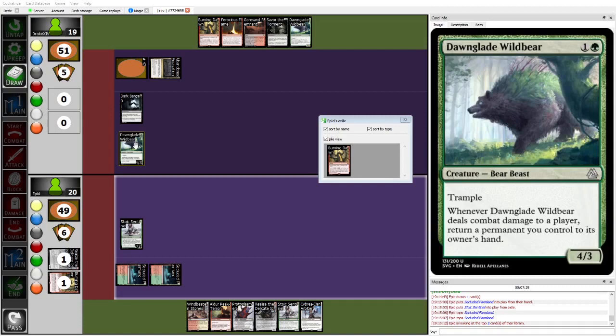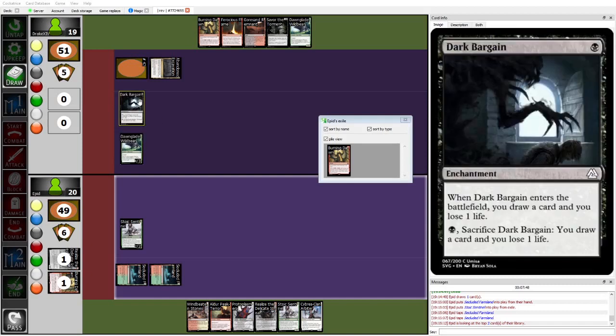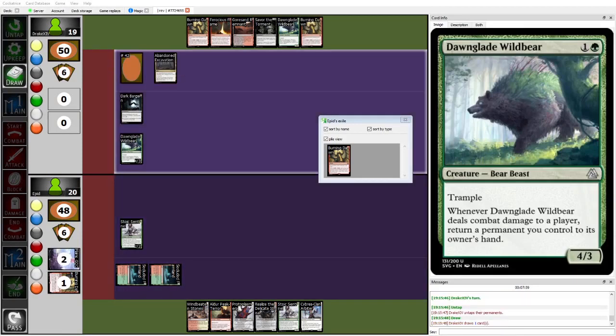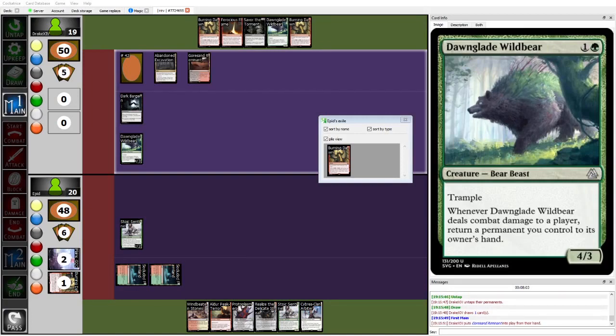Dawnglade Wildbear really seeking to redefine what midrange means here with its massive 4/3 trample for 2. The deal with combat damage to a player — return a Permit to its owner's hand — is supposed to be a downside, but in Drake's deck where you have a bunch of cheap enchantments with ETB value, it turns into an upside, which is crazy on a 4/3 body. I suspect as midrange decks become a larger part of the meta, Dawnglade Wildbear is going to be one of the peak contenders because of how it can go under opposing midrange decks and has stompy applications.